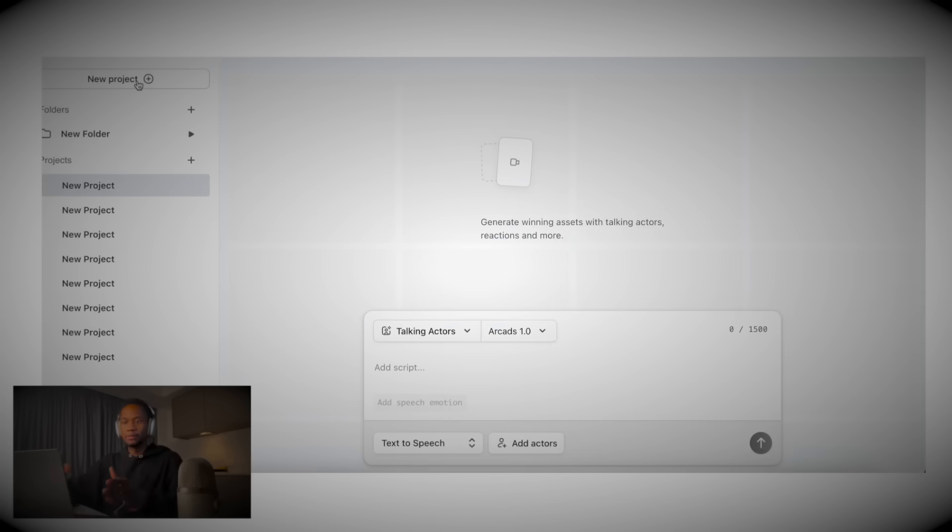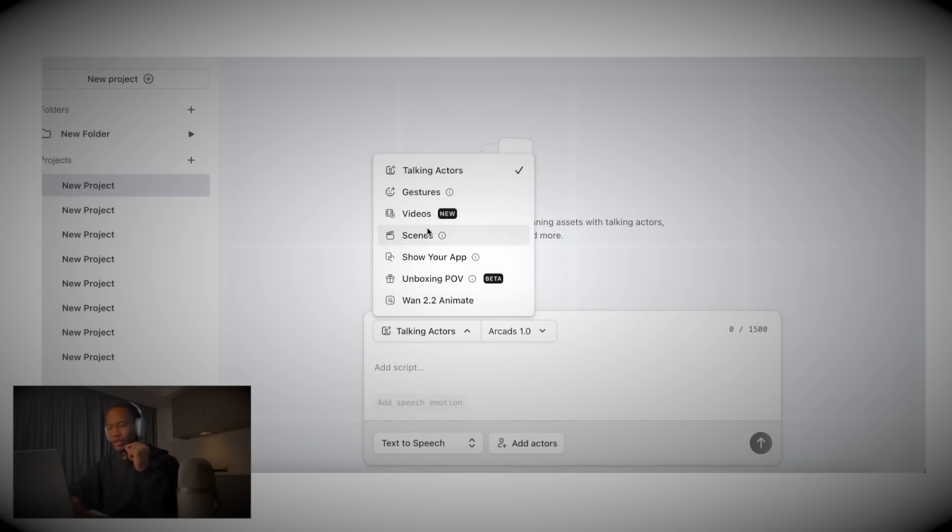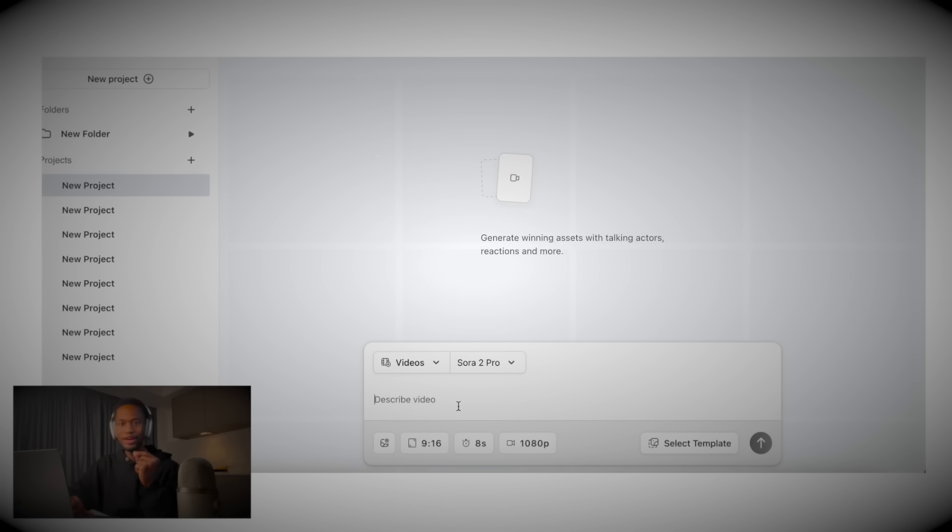Once you sign up for ARK ads, create a new project, go over to videos, then go to Sora. That's how you access Sora inside ARK ads — ARK ads is also a UGC video creator, but you want Sora specifically. The reason you use this version of Sora inside ARK ads is that they've taken Sora's API and configured it so that Sora knows you're making an ad. So every time you type anything in here, it'll be a video that's trying to sell a product — it's actually built for ads.